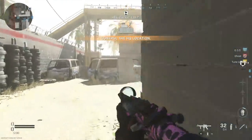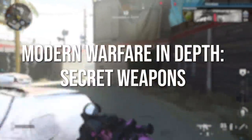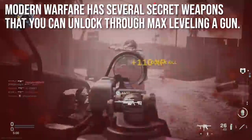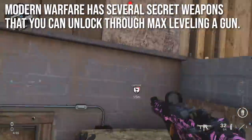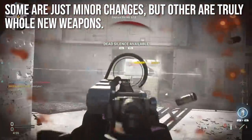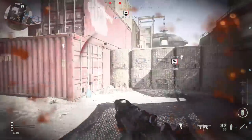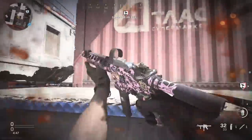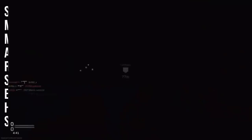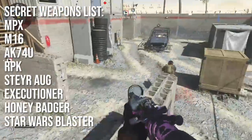Hey guys, Drifter here. Welcome to Modern Warfare In Depth. In today's episode I've got a guide for you on all of the secret weapons in the game. Modern warfare has several secret weapons you can unlock through max leveling a gun, or at least getting a certain gun to a very high level, because then you can convert it into a totally different weapon. I'm going to be covering the MPX, M16, AK-74U, RPK, Steyr AUG, Executioner, Honey Badger, and Star Wars Blaster.